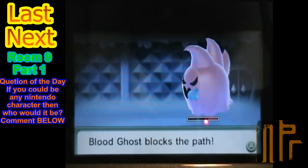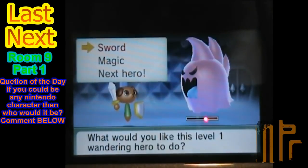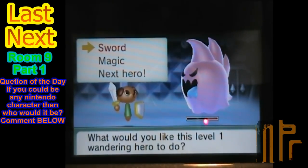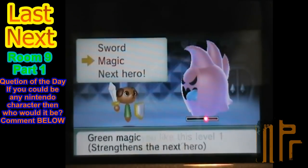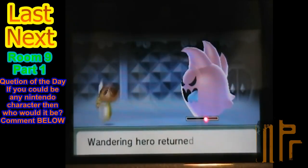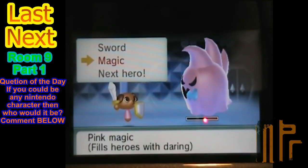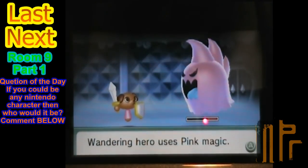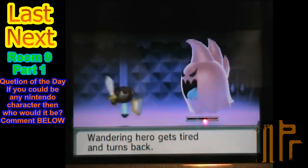So here is that blood ghost we had at Room 9 that we did like 35 damage to — on the second part of Room 9, I guess. So what shall we do? Swimpy's next hero. Let's just go to next hero. This is crappy, so let's just use first heroes with Dary. Okay, let's use the magic. Full of Dary.